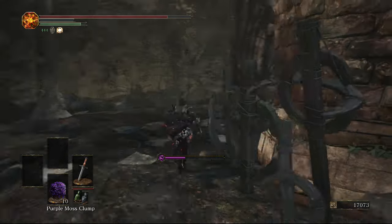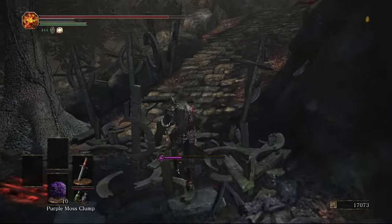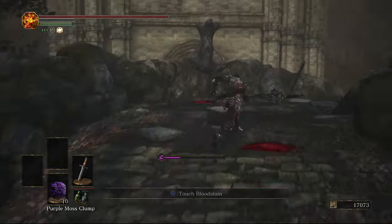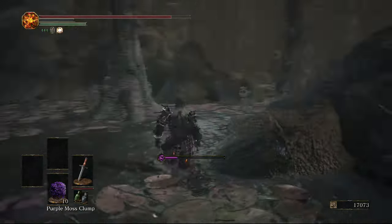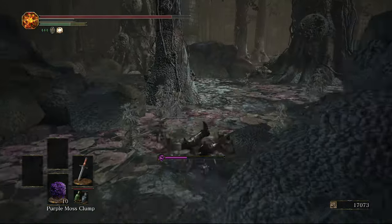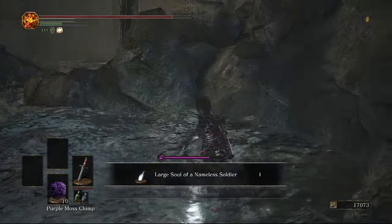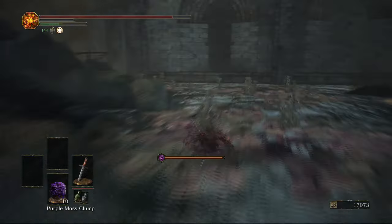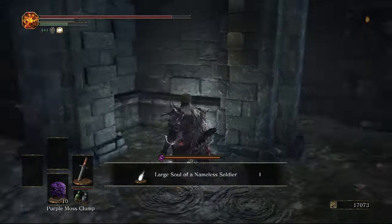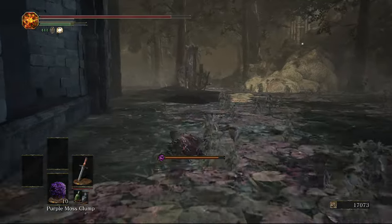Once we've done this we can technically go back to the second bonfire and go through the big door if we want to fight the boss or go into the boss area. There are a few Homeward Bones here. If you're in ember form you should get invaded around here by the same guys from the Crucifixion Woods, but I already cleared him out anyway. If you've already done him and got his hat and all that, he won't drop anything now. To the right of the stairs, coming back on ourselves in that circle, there's going to be an item. And over here to the left of the stairs behind this corner of the building there's going to be one more.